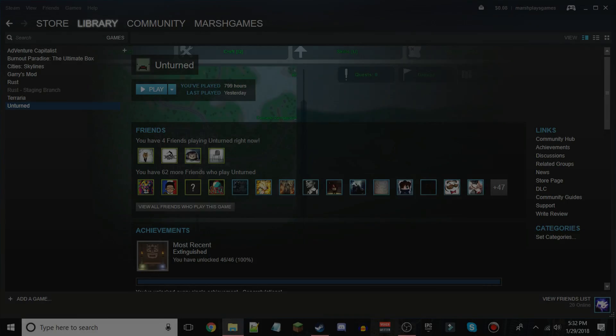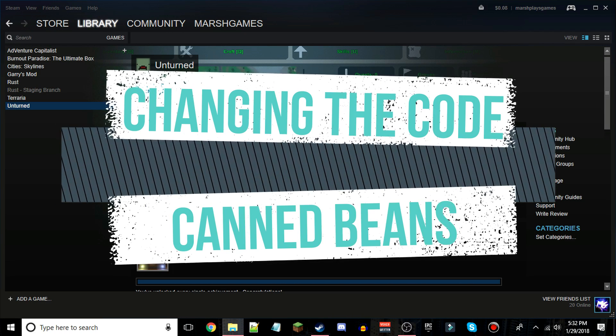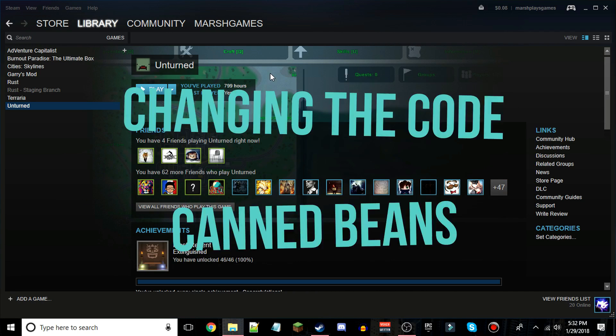Hey guys, Marsh Games here, continuing on with our changing the code series. I had an idea planned for today: making the canned beans get kills with the kills counter.